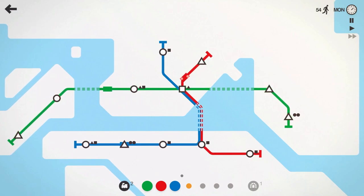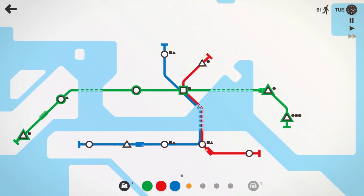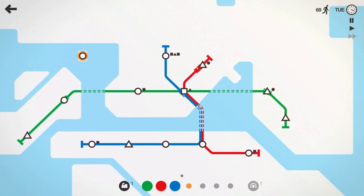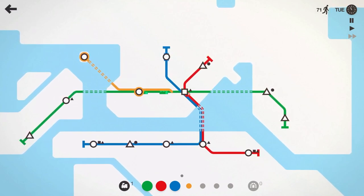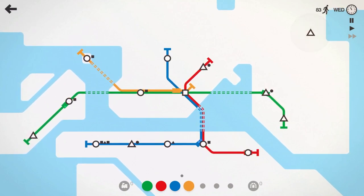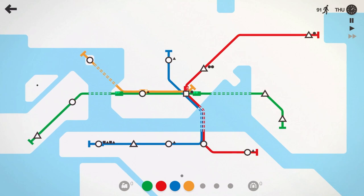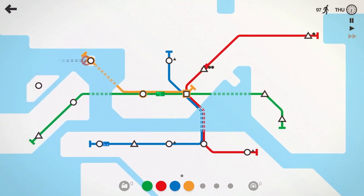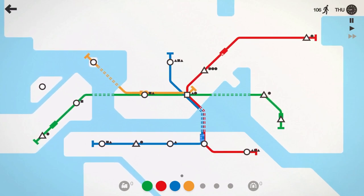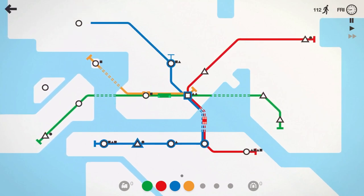Green line can come down there and pick that up. Let's put a train on the green line since it's kind of long. A circle just spawned in, so we're going to have our orange line come in — it can hit the circle and the square. If something spawns here, we'll probably have it run over and grab that. Red line is going to hit this triangle. It just spawned in like we thought it would, but we don't have any tunnels. We'll wait until we can hopefully get a tunnel to grab that circle on that island.